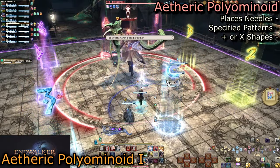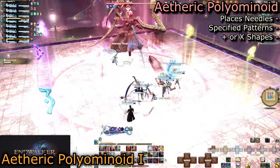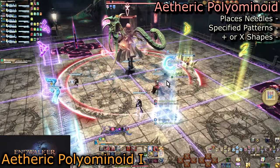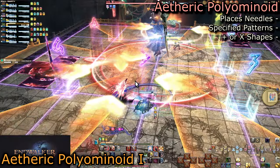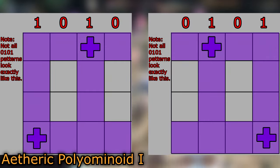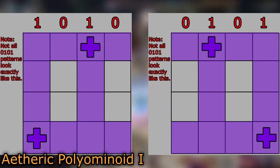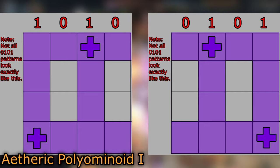Aetheric Polyominoid 1 is simple on its own, but is a good point to describe a pattern of safe spots that will be relevant several times. Two nails will be placed in the arena — one in the north row of squares and one in the south row. These explode into plus sign shapes, bombing the entire row and column they are in. Going west to east will be a 0-1-0-1 pattern, or alternating safe and unsafe columns. 0-1-0-1 patterns are common in this fight, so it is good to remember.